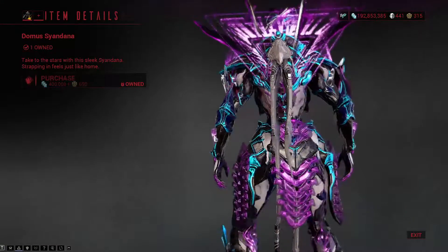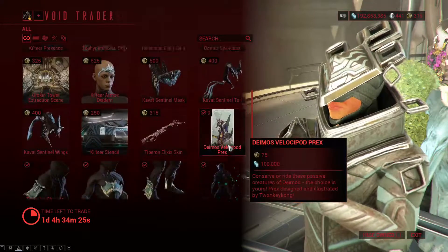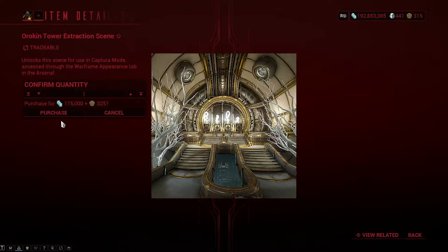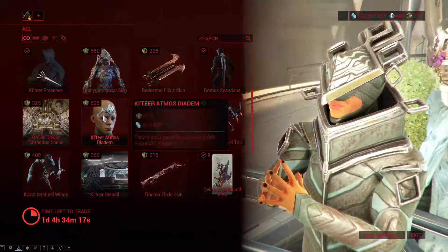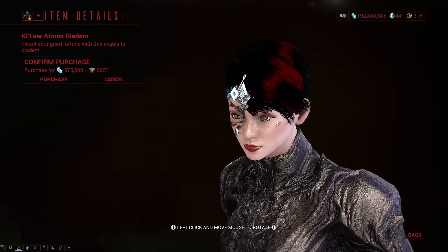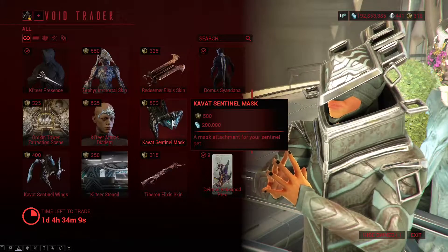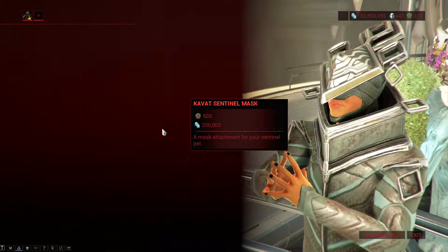The Domus Syandana is kind of interesting — not what I prefer, but it's not bad. Apparently I purchased it. The Orkin Tower extraction scene is a really nice scene, I really suggest getting it. I don't have it but I'll buy it another time. The Katir Atmos Theodem is the complete spoiler unicorn thing for your operator.